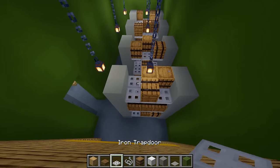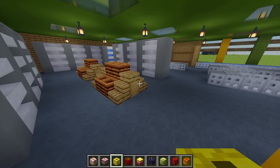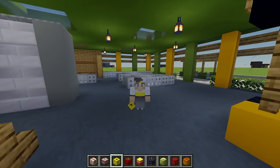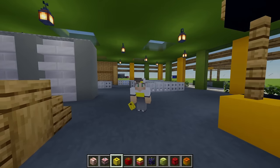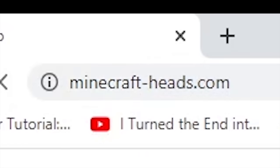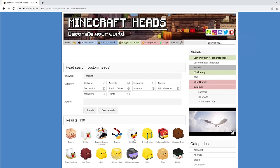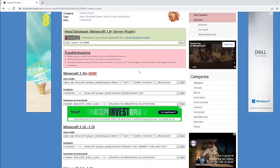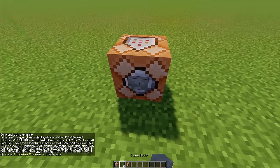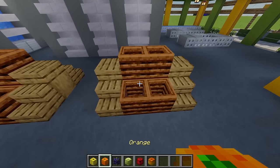Now it's time to add loads of different foods to our grocery store. I'm going to be using some custom heads — I've got quite a few here with loads of different food items and all the links will be in the description. If you don't know how to get these custom heads, head over to minecraftheads.com — there are loads of custom heads to choose from. Just type in what you're searching for, copy one of the commands for the correct version, paste it in a command block and that will give you your head.